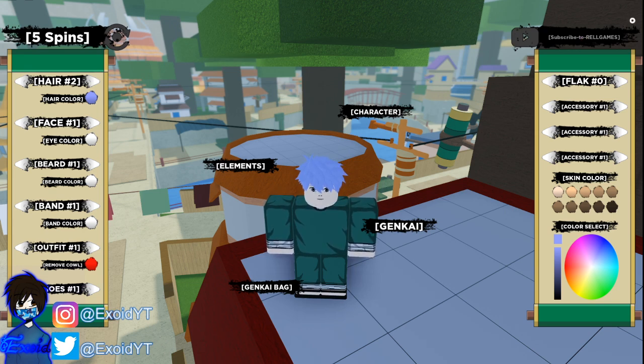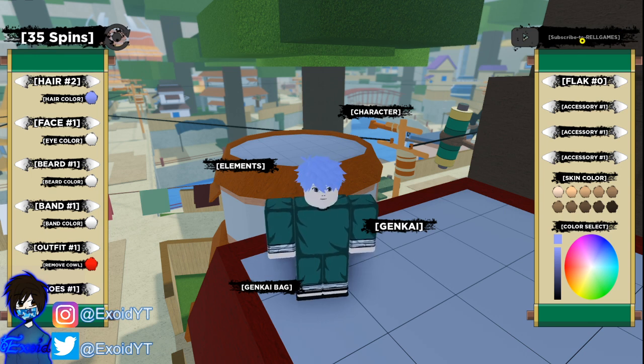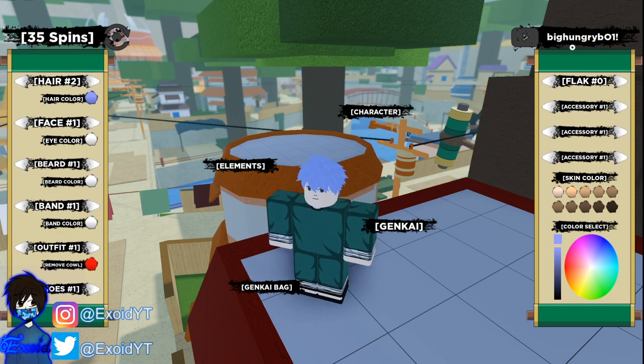I'm gonna start off right now and show you guys all the newest codes. Pause the video if you need to. The first code is — okay so it looks like it doesn't let you type it all at once, you have to completely enter it. I'm gonna type it like that with a space. As you can see, that is the code: "big hungry" B-O-1 exclamation mark.